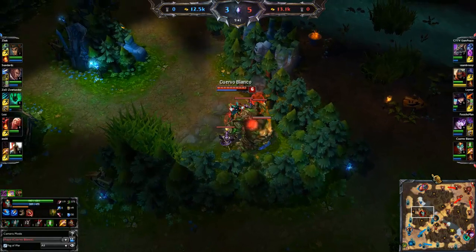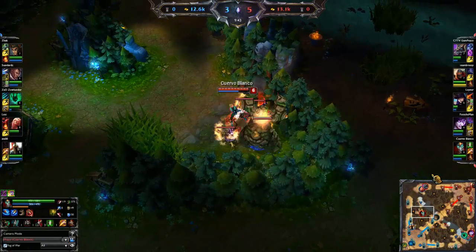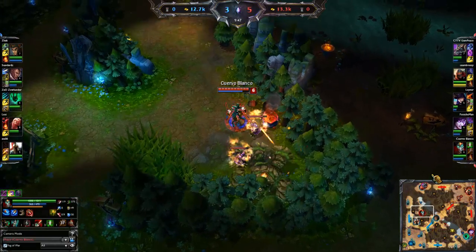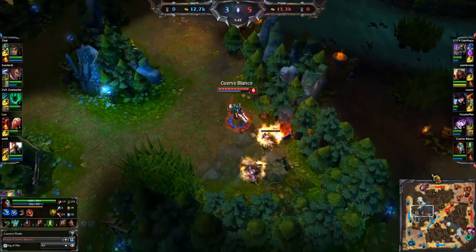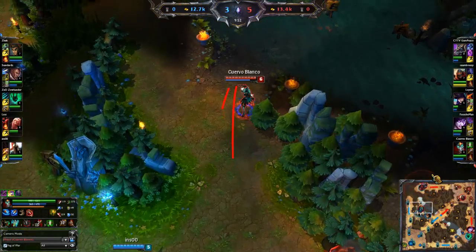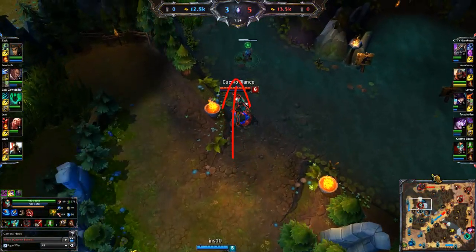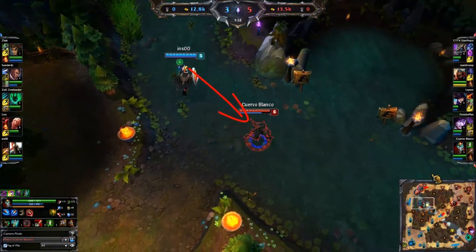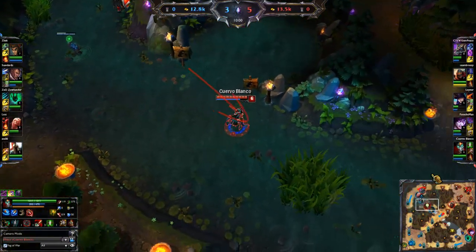Here I go stealing the blue team buff — it's always good to steal enemy buffs. But after clearing it, I see Pantheon coming after me, so I go running towards a direction but then I use my Q just to the opposite way.